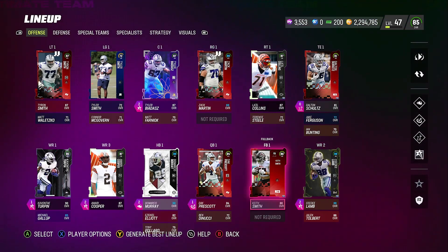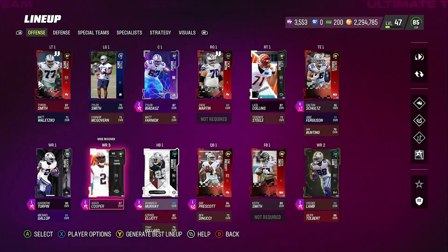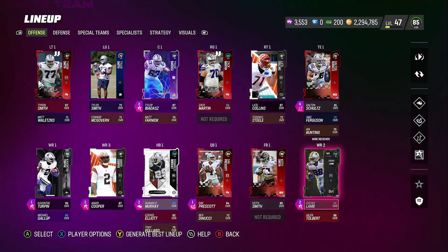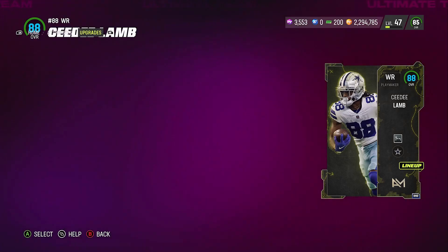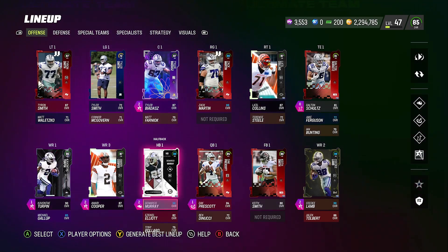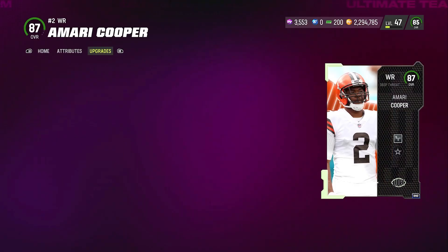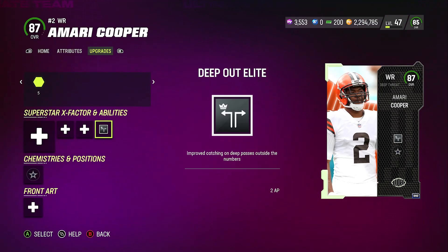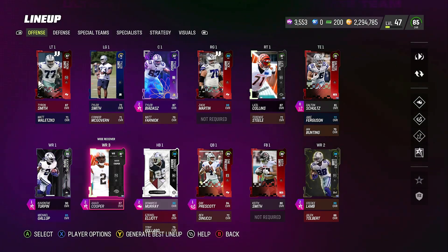CeeDee Lamb has 88 speed and Amari Cooper has 87 speed. On CeeDee Lamb I have Mid Any Lead — I switched it up on different players and it seems to be working pretty good. On Amari Cooper he's got Deep Out Elite and honestly it's actually been working pretty well, so I'm all right with it.